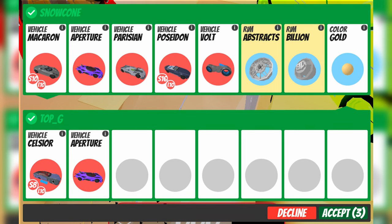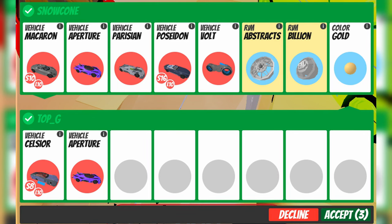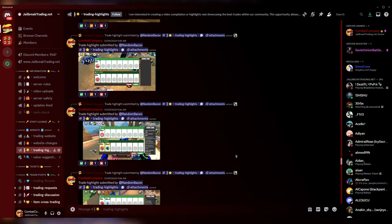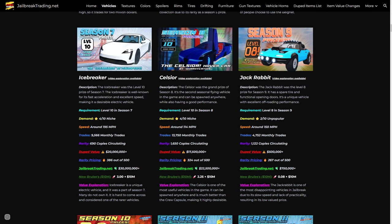Let me know what you think about this trade. I honestly think Snowcone did a very good trade here. If you go to the Trading Highlights section on the JailbreakTrading.net Discord, you can scroll up to the top of the Trading Highlights channel and see that I put three reactions on this trade. You can also vote whether you think it's a W or not. I'm voting green — it's a very good trade, and the Seltzer is great especially with the Premium Garage where you can spawn it anywhere and it traverses terrain extremely well.